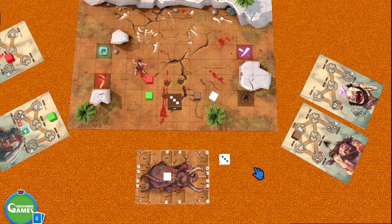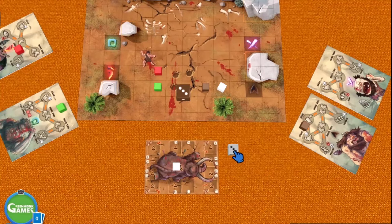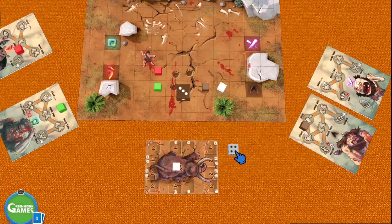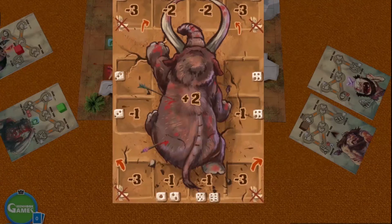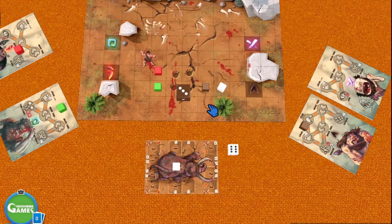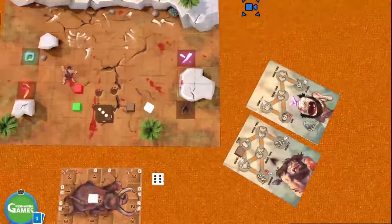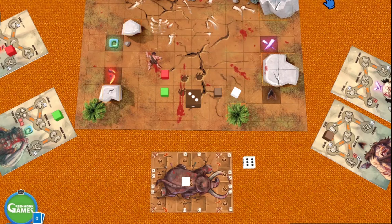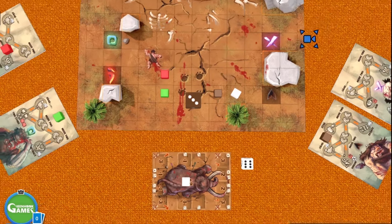The last action is two attacks again. We roll — a four, that's the right side, no one is there. It's a double attack, so we roll again — forward, backward, and diagonal, but no one is there. That was the Moog's turn — it actually injured three Caiman. So now it's up to them to kill the Moog. I'm going to leave it up to you to decide who you think wins. Maybe I should play it out and tell you later.